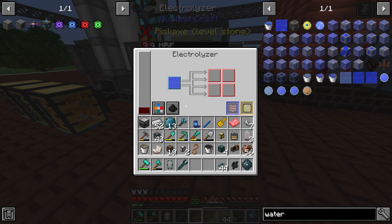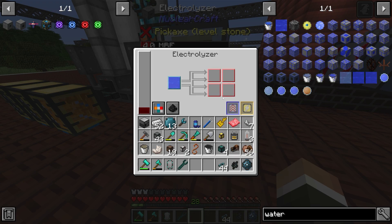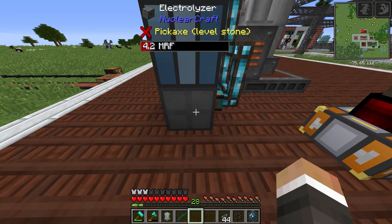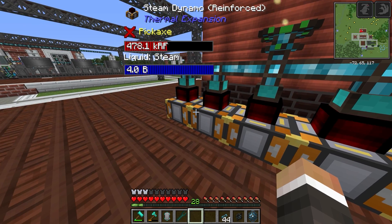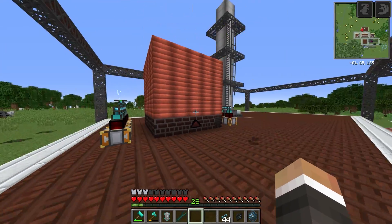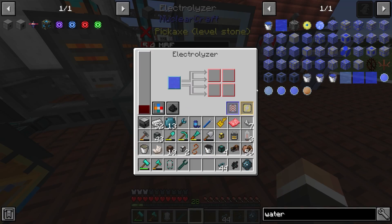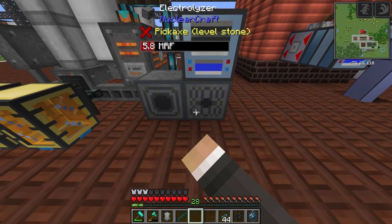Given that this takes 240 seconds at 4000 RF per tick, we need 19.2 million redstone flux to turn one bucket of water into some hydrogen, oxygen, and deuterium - which is not great. We could increase the power throughput but I think we're running into a power deficit. You'll see we're really tanking in terms of available power. We could fairly easily duplicate the boiler setup on the other side for an extra 10,000 RF per tick, but the problem is these two machines alone would gobble up half of that.